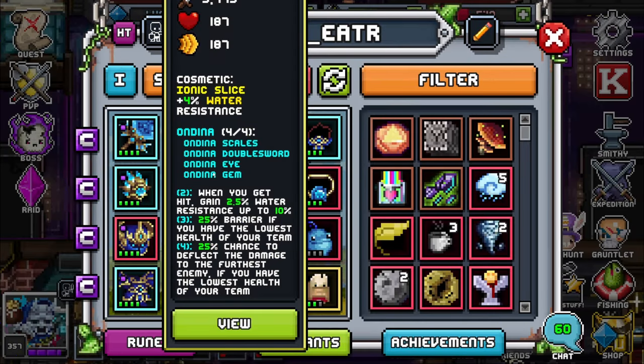To start off with my armor, I have a full set of Ondina, and it comes with three bonuses if you have the full set. For the two out of four, when you get hit, gain 2.5% water resistance up to 10%. For the three out of four, it's plus 25% barrier if you have the lowest health of your team, meaning I have to run bait with this. And my four out of four is a 25% chance to deflect the damage to the furthest enemy if you have the lowest health on your team. So this is pretty much strictly a bait set, and that deflect to the furthest enemy doesn't stack with normal deflects.